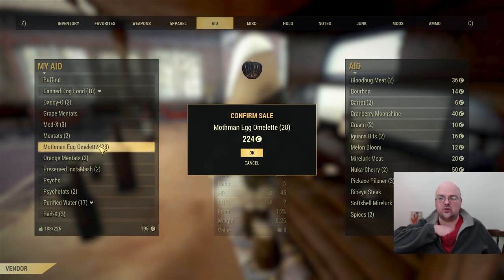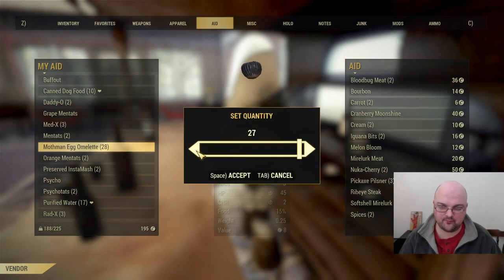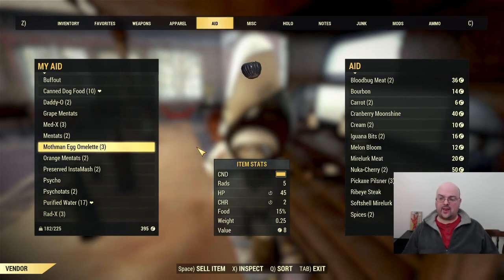As you can see, even just a two-star trade perk you can swap in and out makes the difference between two-thirds of the vendor's cap supply and completely overfilling it. We'll go ahead and sell that out — and there we go, I've just cleared out all the caps on this vendor and I've still got three mothman egg omelets left. You can't beat a better run: you're getting XP for crafting, caps for selling, and you have leftovers for your own food supply.